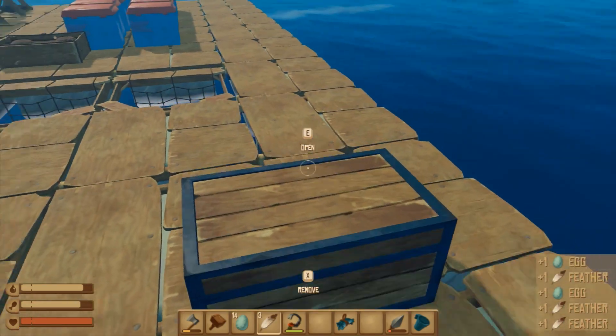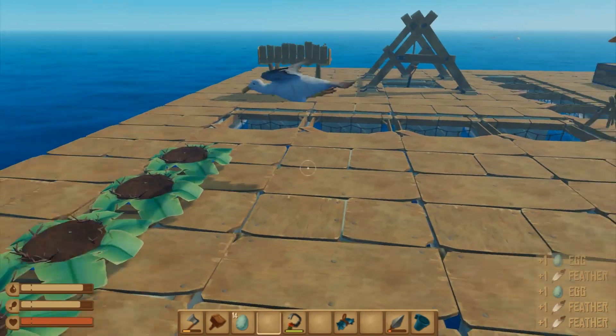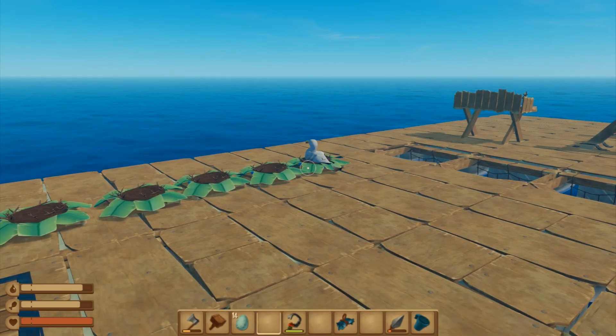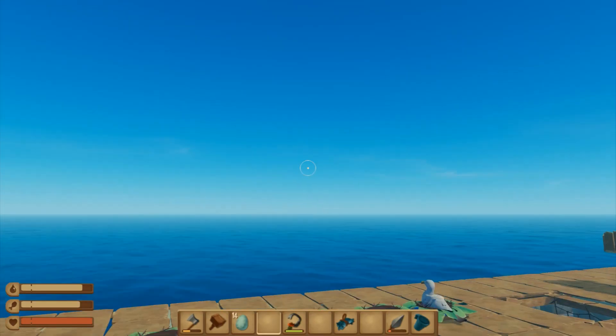Bunch of eggs — storing the feathers here. We have a whole stack of eggs. Look at them birds, they don't even care — you can get really close. There's another one coming.